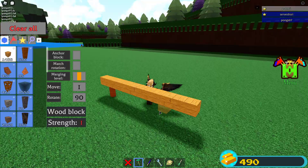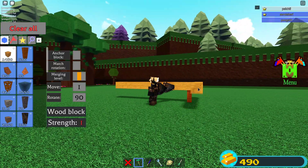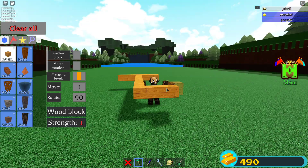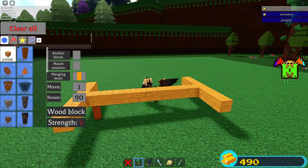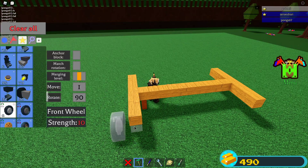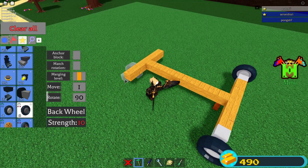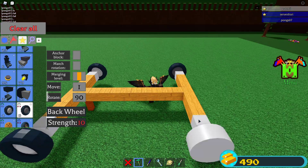Put 1 block at the end, then add 3 blocks up on each side — so 1, 2, 3 on both sides to form the frame. Once you've done that, you get the front wheel and place it, and then do the back wheels on both sides.